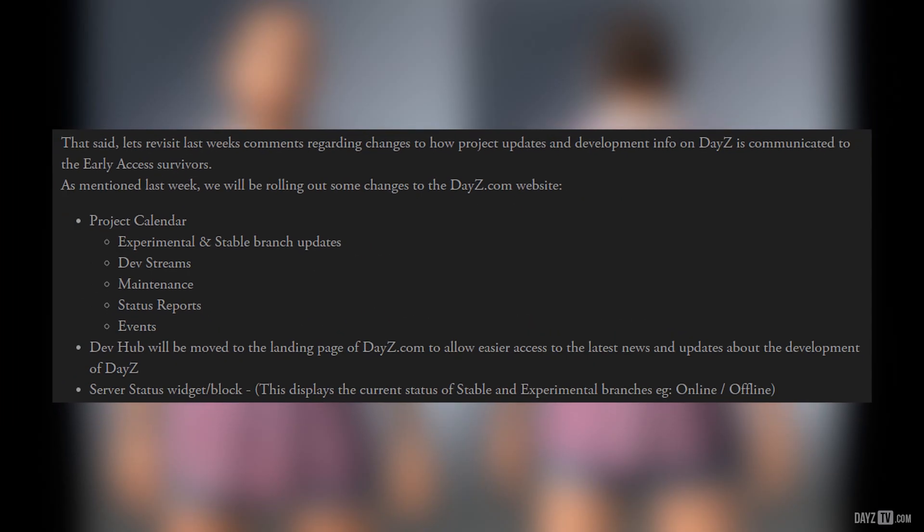Hicks then carries on: let's revisit last week's comments regarding changes to how project updates and development info on DayZ is communicated to the early access survivors. As mentioned last week, we will be rolling out some changes to DayZ.com website — project calendar, experimental and stable branch updates, dev streams, maintenance, status reports, events. DevHub will be moved to the landing page of DayZ.com to allow easier access to the latest news and updates about the development of DayZ.